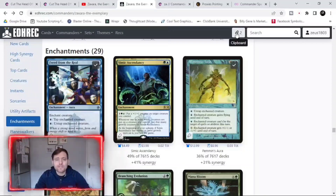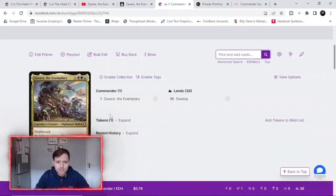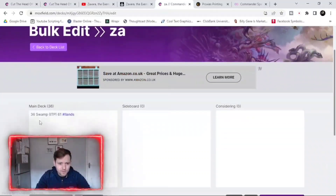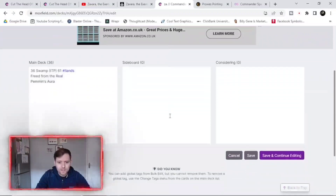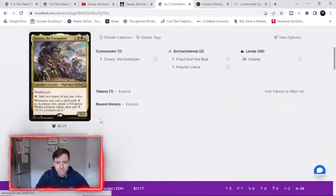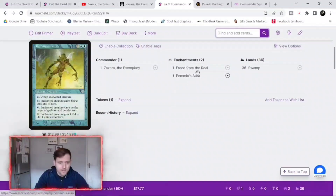Both of these enchantments are a good place to start because they're obviously going to give us infinite mana which is going to win us the game. So you come onto here, copy them, come over to your Moxfield, go to bulk edit, paste them in, save it, and there you go — they're in the deck. We know now we've got unlimited mana if we can get them on the commander.